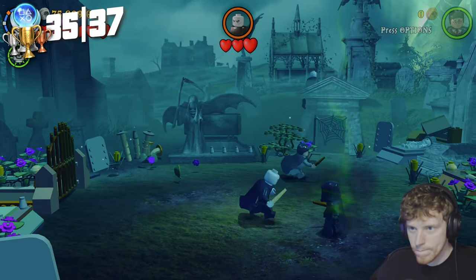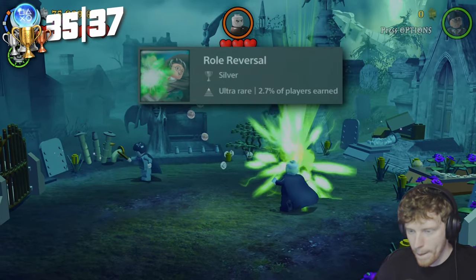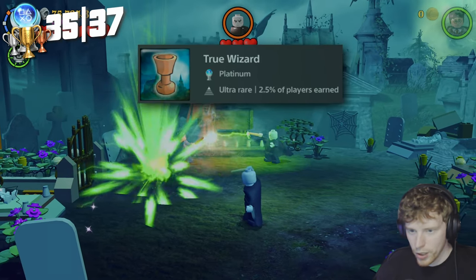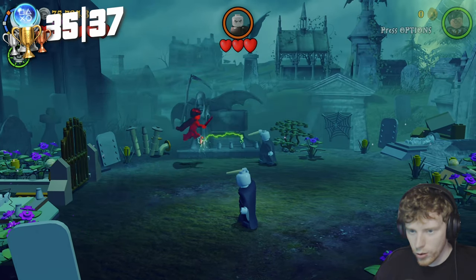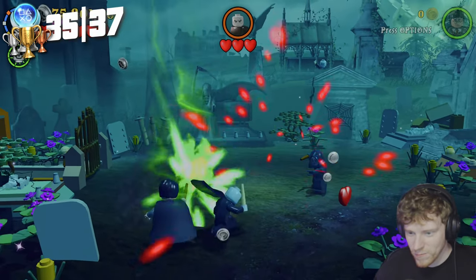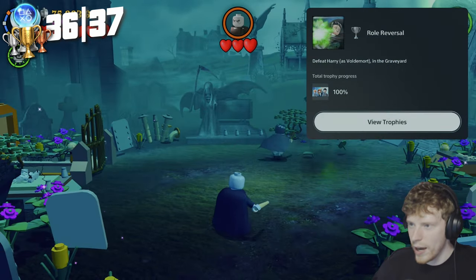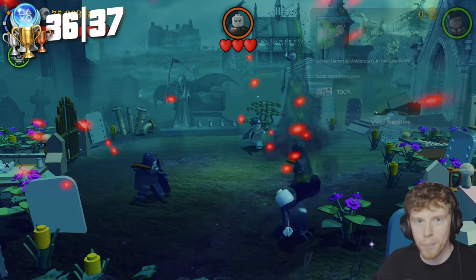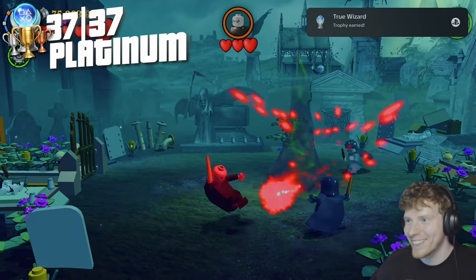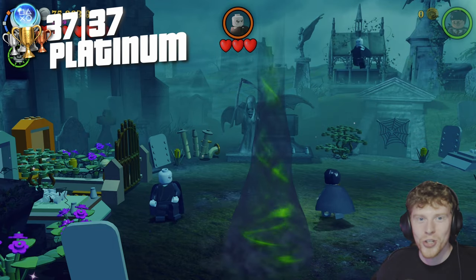Now the final trophy — Role Reversal. For this one it's the boss fight in the graveyard. We use Lord Voldemort as our main character and Harry as our secondary, and as Voldemort we attack our second character Harry to unlock Role Reversal. And with that we get our shiny new Platinum — True Wizard — collect all the bronze, silver and gold trophies.